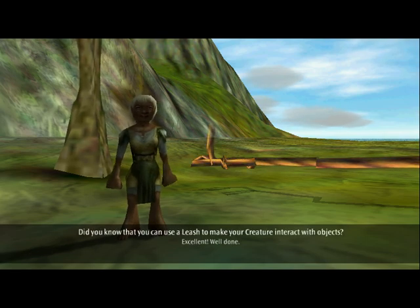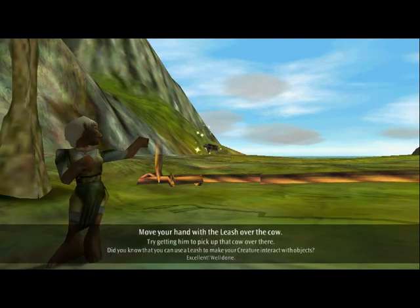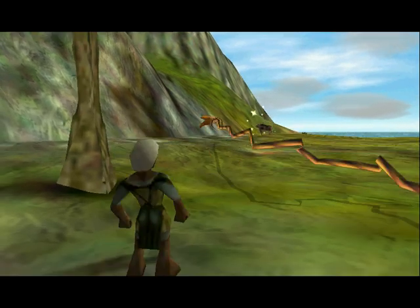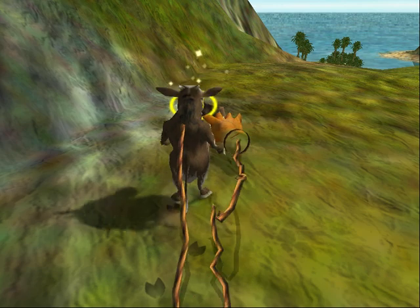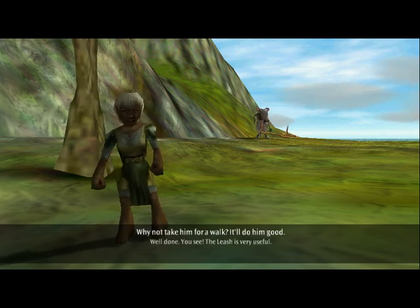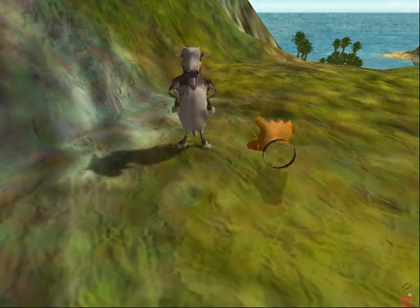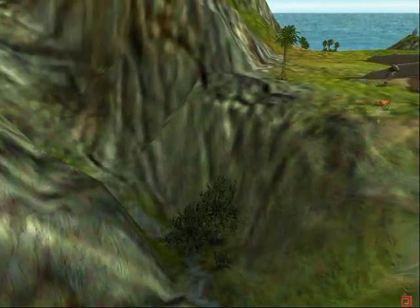Did you know that you can use a leash to make your creature interact with objects? Try getting him to pick up that cow over there. Move your hand with the leash over the cow, then click the action button. Pick it up. Well done — you see? The leash is very useful. Why not take him for a walk? It'll do him good. Oh cool, is that what I was supposed to do? Did I just kind of run around? I hope so.